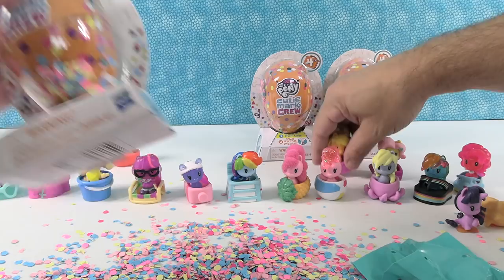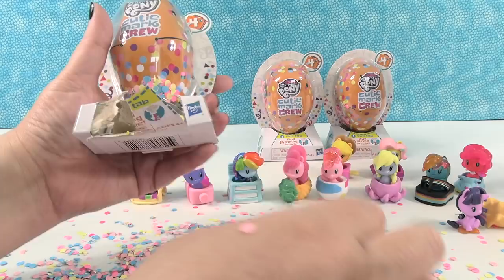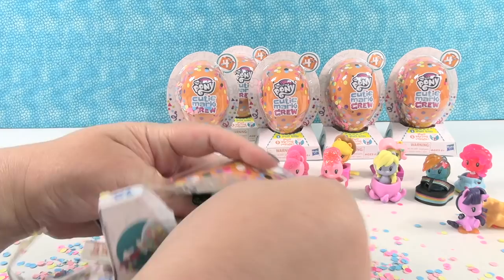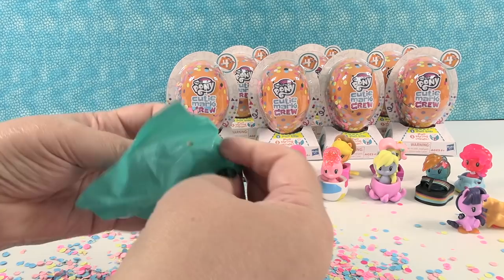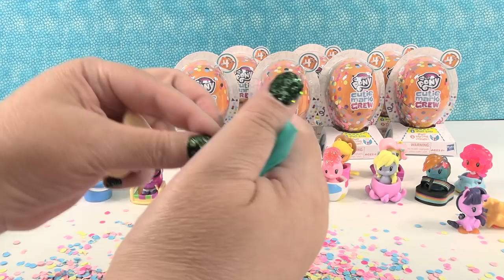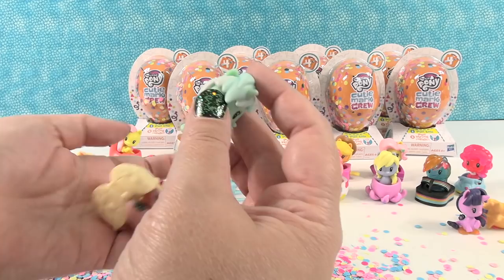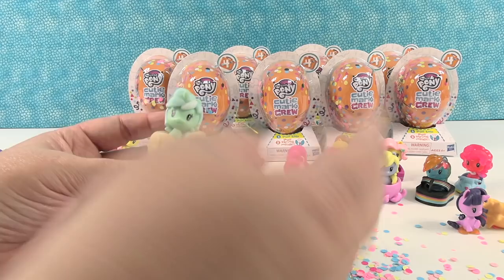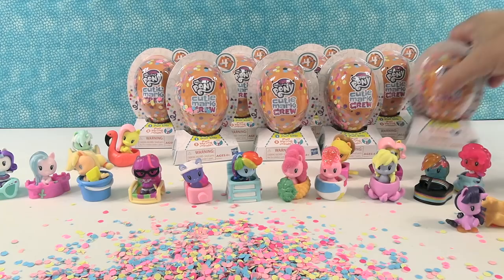Paul's just getting them out of the box on the floor so it's easier to open them. We have a little sand dollar. And we have Lyra. Lyra Heartstrings — I like her. She's a little mint green pony. My walls in my room used to be this color when I was in high school. Lyra Heartstrings is excited to find seaside treasures on the shore. She's a beachcombing pony.